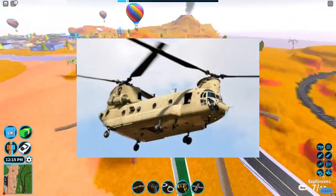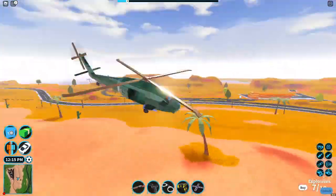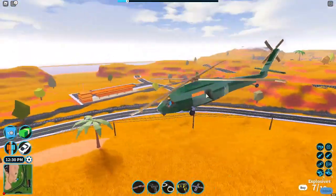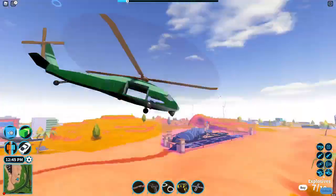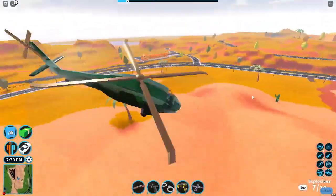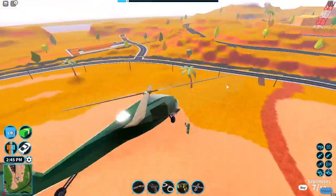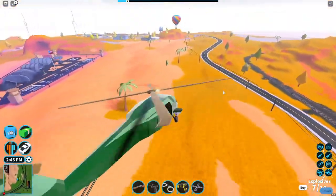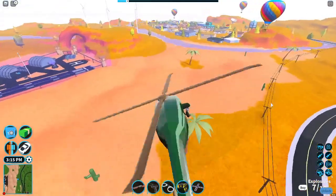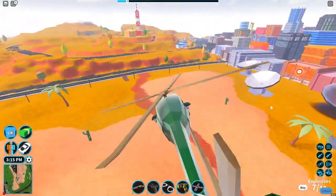A lot of people want the Chinook in the game, but we already have the army heli which is a nice looking vehicle in Jailbreak. It's also really good because it can carry around eight people and it also has some missiles. The Chinook is way different than the army heli because it is way bigger, and in real life it can carry up to 40 people. Obviously in Jailbreak there are 32 people per server, so you can't carry 40 people, but that's just in real life.